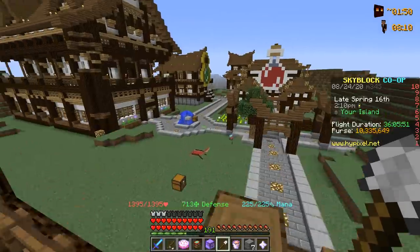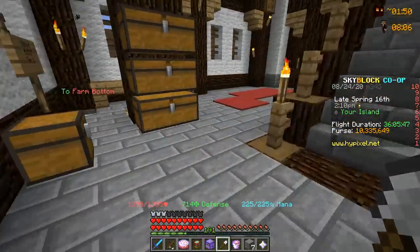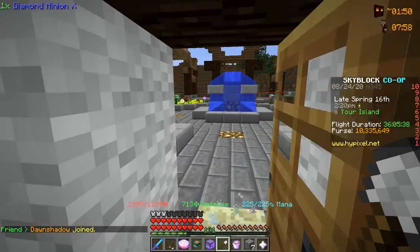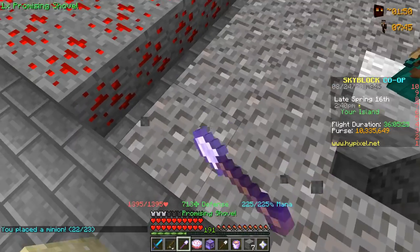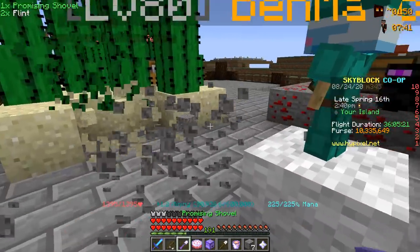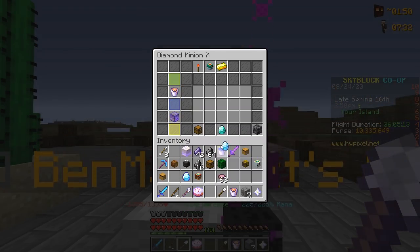With the new tier 11 acquired, this opens up the opportunity to place down a new minion. Heading into the chest room, there are a lot of options, but I think the diamond tier 10 is the next one we're going to upgrade to tier 11. Placing it down, shovel acquired, picking up the gravel, and making sure this minion works at full capacity by adding the super compactor, enchanted lava bucket, and diamond spreading.